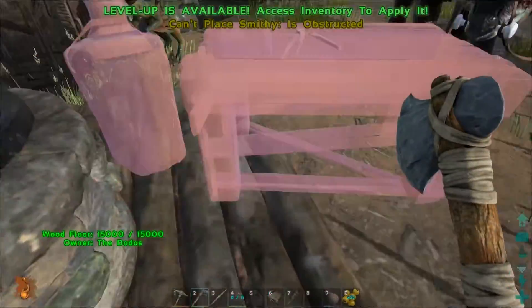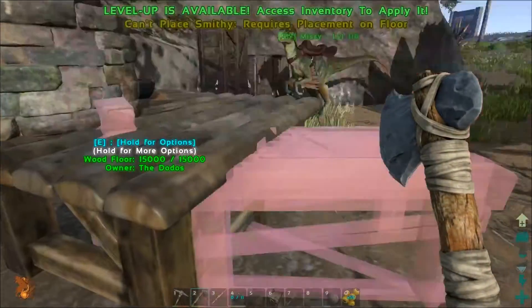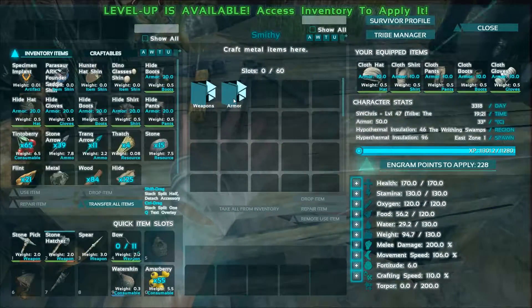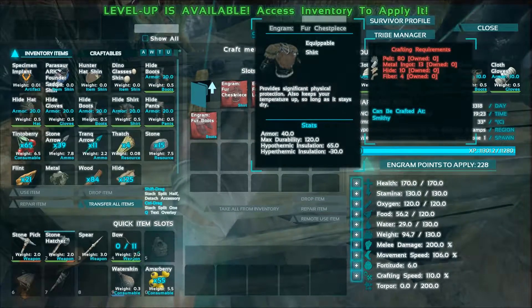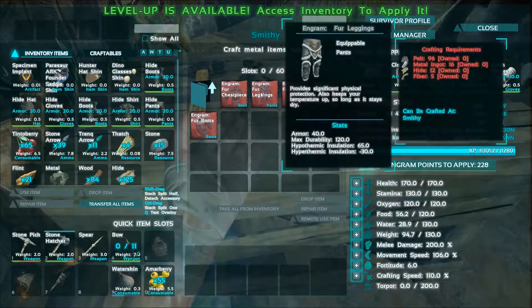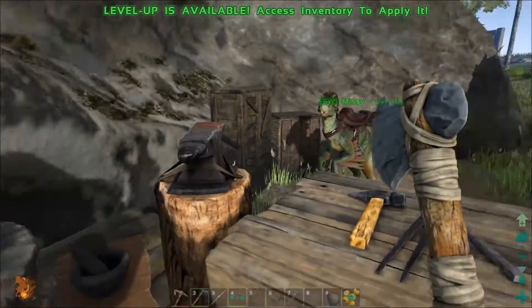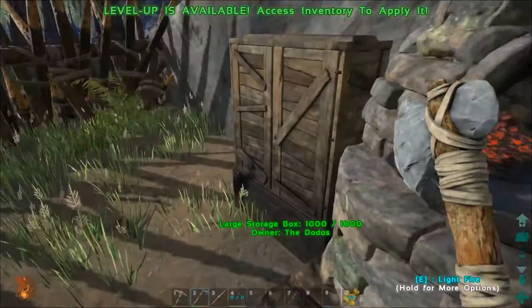So let's do that. It has to be on a foundation, it looks like. Oh, I can just make it float — sure, why not? So now we have access to weapons and armor. Let's look at armor — fur armor. We're going to need... oh, that's a lot of pelts. That's a lot of metal. This is going to take quite a while. You know what? It'll be faster just to harvest the wood the old-fashioned way. So that's what I'm going to go do.